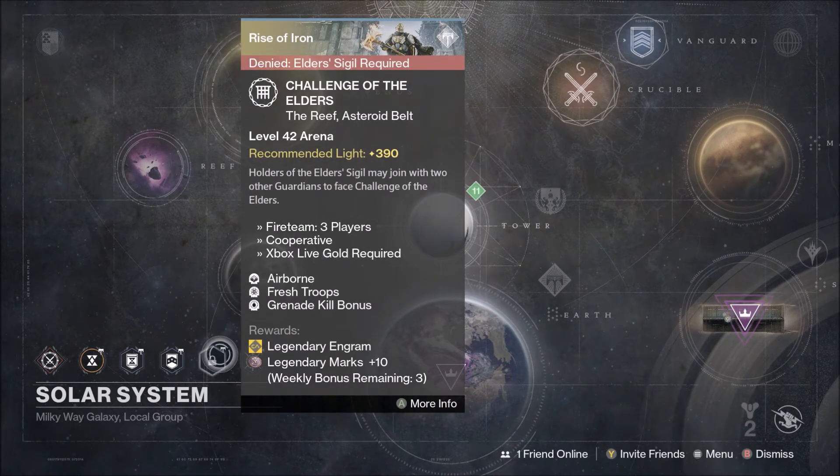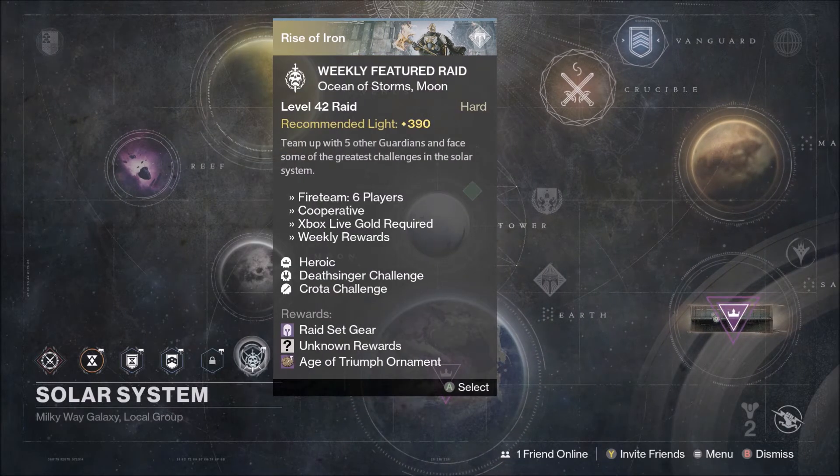Then you've got your Challenge of Elders with Grenade Kill bonuses, so toss those nades — with Fresh Troops and Airborne. This gives you 30 legendary marks and a legendary engram. And then we have the Raid: it's Crota's End this week with both challenge modes active. Do this to get the sweet Raid armor.